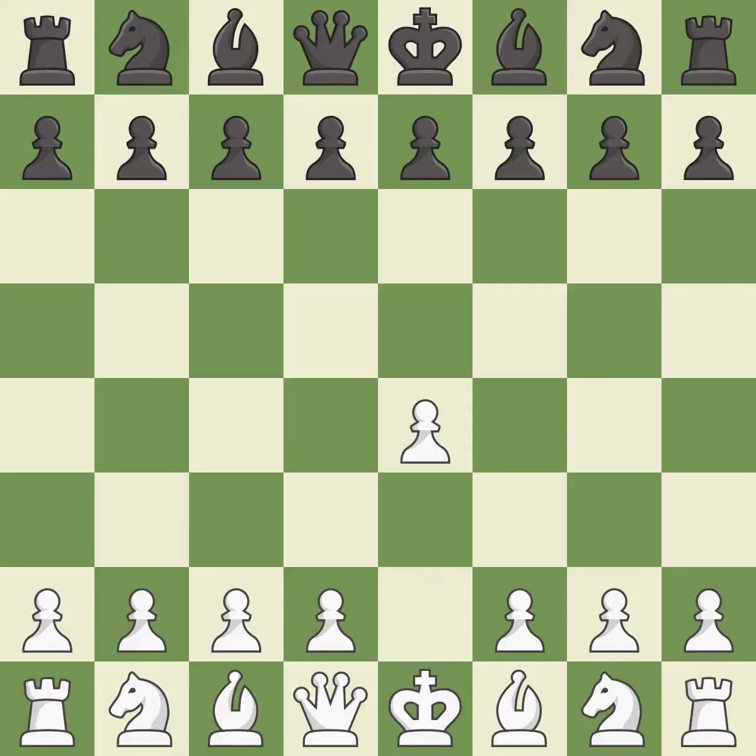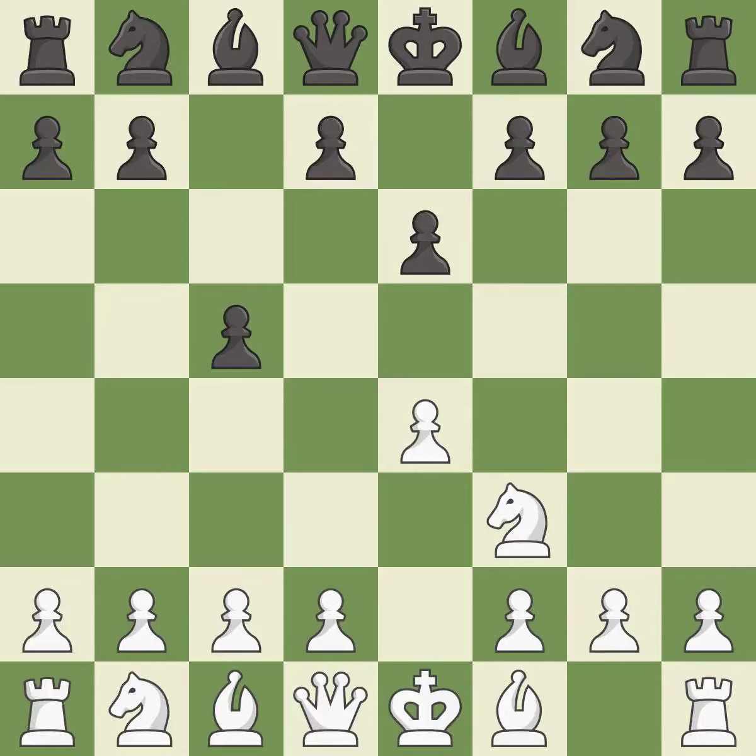Opening with the king's pawn controls the center and opens up the light-squared bishop and queen, often leading to sharp games. The Sicilian Defense controls the d4-square with the c-pawn. Nf3 develops the knight toward the center to prepare for a d4-pawn push, where the knight will recapture if black captures on d4. e6 creates an opening for the dark-squared bishop and opens a new diagonal for the queen. d4 offers to trade the more important central d4-pawn for the c5-pawn in exchange for more control of the center and quick development.